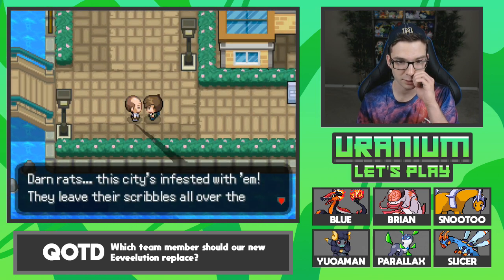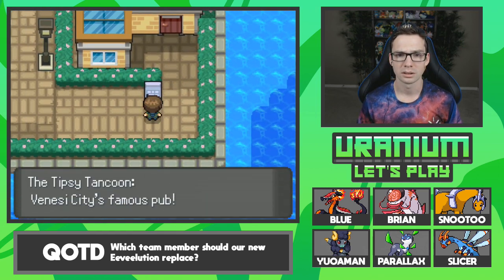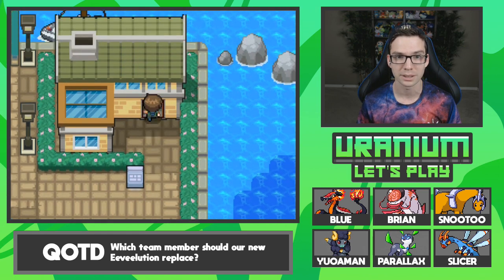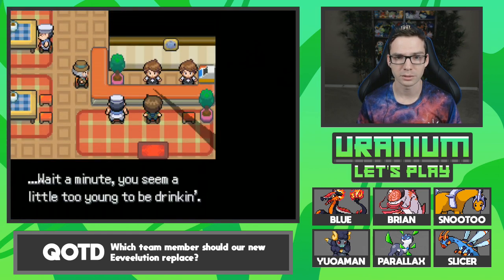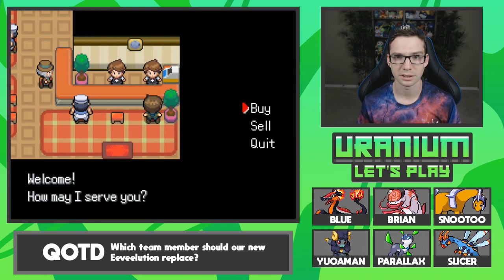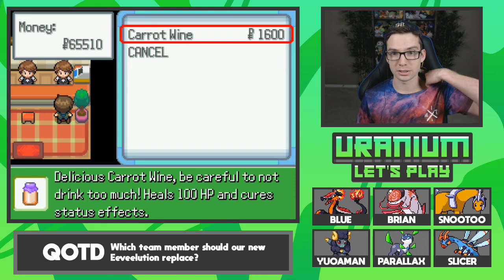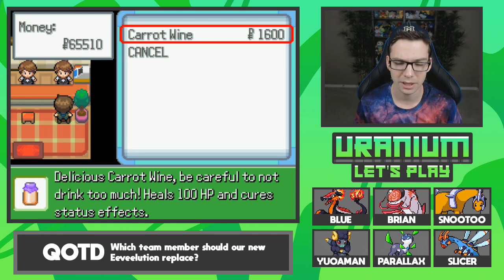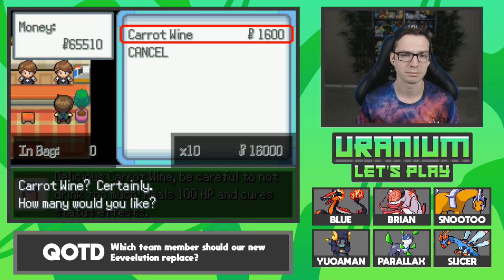Damn rats — the city's infested with them and they leave their scribbles all over the walls! What is this building? The Tipsy Tancun, Venice City's famous pub! Care for a drink? Wait — you seem a little too young to be drinking. Want some carrot wine? Don't tell anyone I'm selling you this. It's 100 HP and cures status effects — so it's almost a full restore! That seems like it'd be useful to keep around, and I bet it's also used to evolve something.